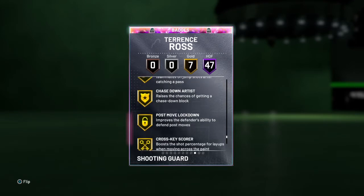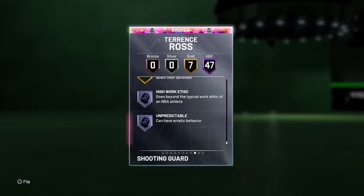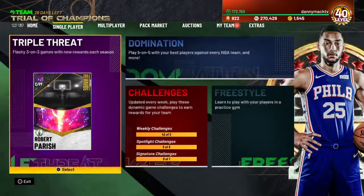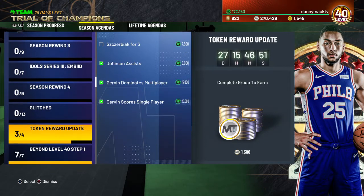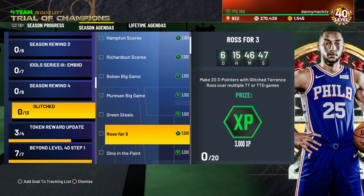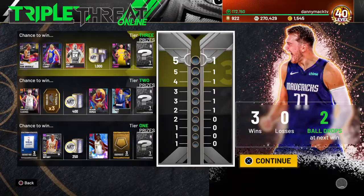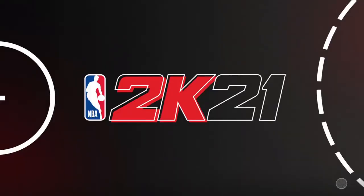Seven goals, break starter, dimer, chase down artist, post moves, lock down, cross key score, needle threader, tight handles. Let's go see what kind of XP we get from Mr. Ross today — we need 23 pointers over multiple triple threat online games. Let's go ahead and get some. We're going to play with David Robinson and Luka Doncic.